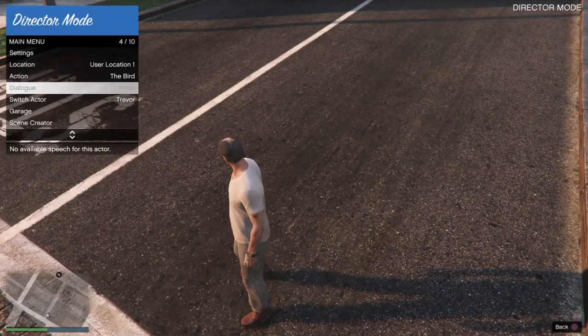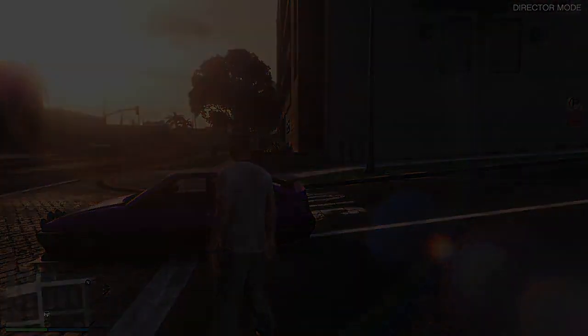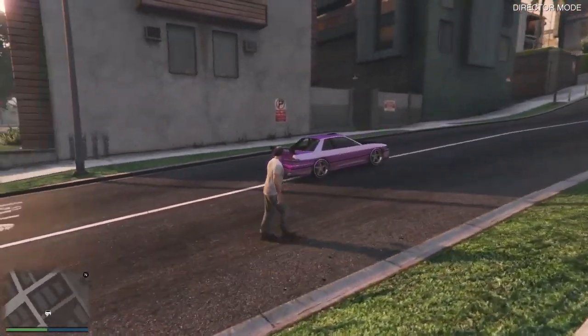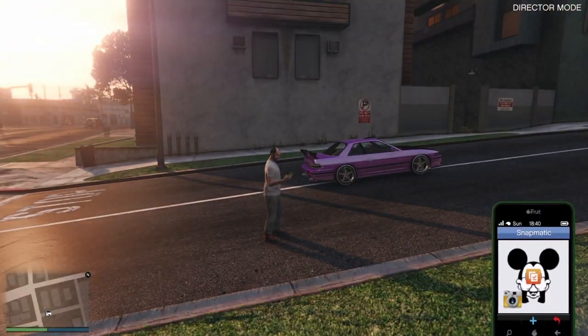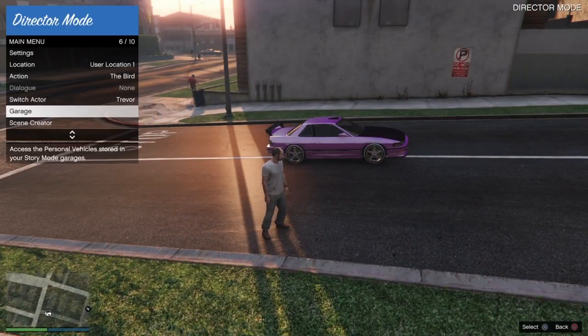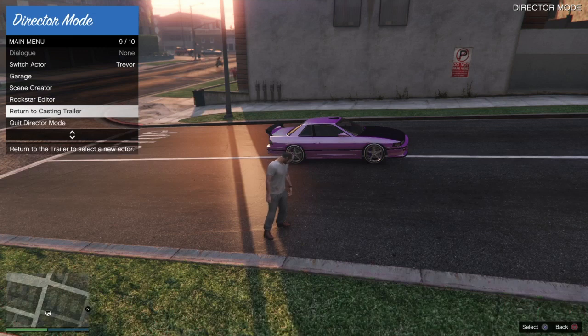We're in the trailer - we've accepted enter DM and we're actually entering DM as Trevor, with the background transitioning to an online session. Once in director mode, go into your interaction menu, go into the garage and select the car you want to bring out. The reason we accepted those alerts instead of declining them: these vehicles are not despawning. Because we accepted those alerts, the cars we're trying to bring online will stay here and won't despawn.